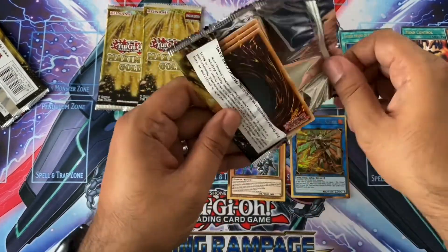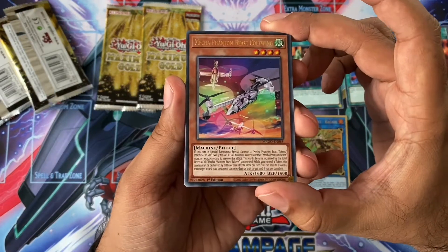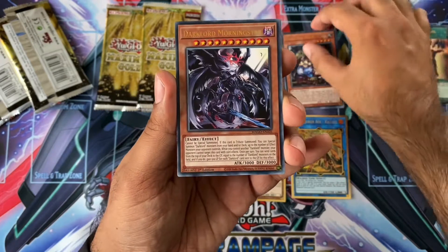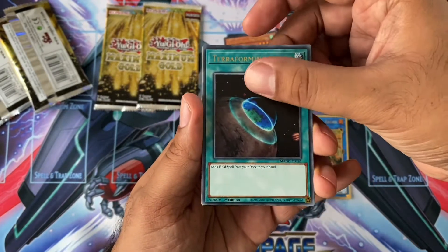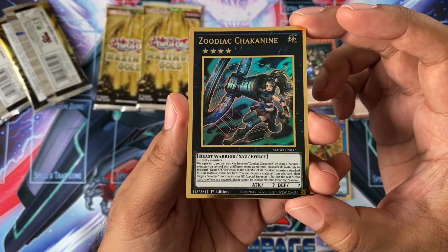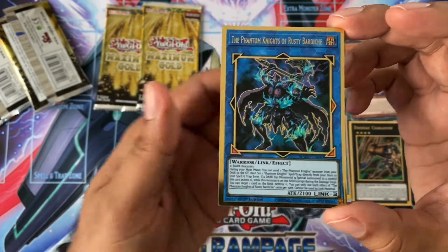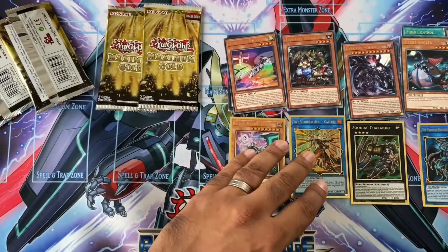Let's see for pack two. Maker Fountain of East Colt Wing. Track Chicks. Donya. Dark Lord Morning Star. Silent Angler. A Terraforming. And then we've got Zoodiac Chuck and Iron — that looks very nice indeed, that is a very good reprint. And Fountains and Knights of Rusty Bardish — very nice. Nearly one of those — happy days.